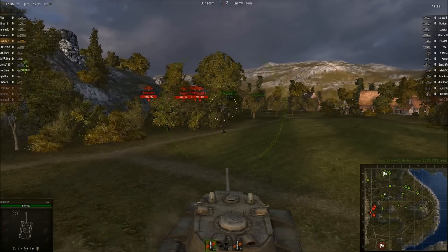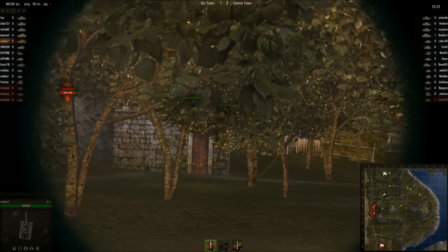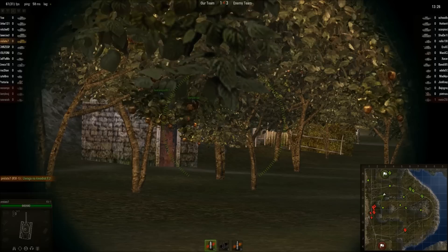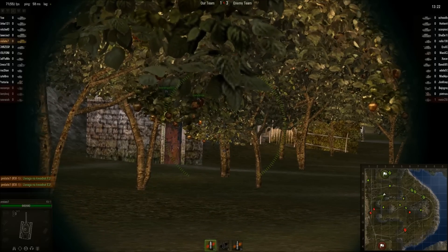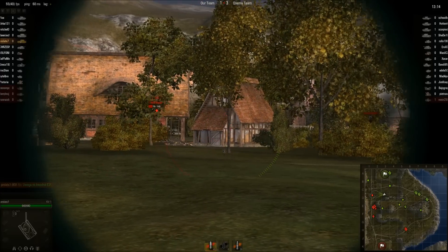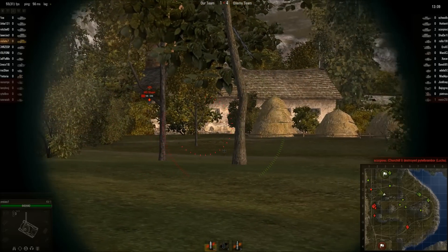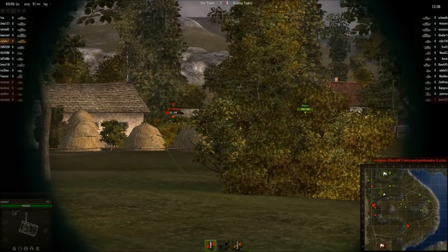There is absolutely nobody making a move to this right-hand flank, and the enemy has quite a sizable force — six or seven tanks moving along this flank. Our man here has absolutely no support; you can see him trying to signal on the mini-map that he needs some backup, but still nobody is making a move.